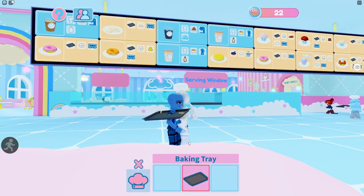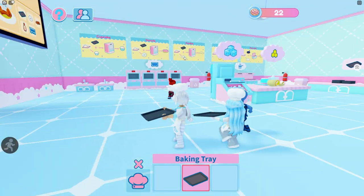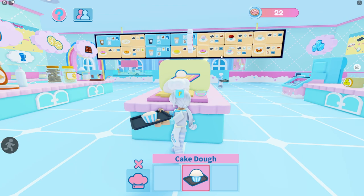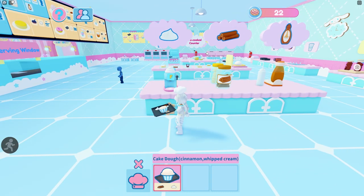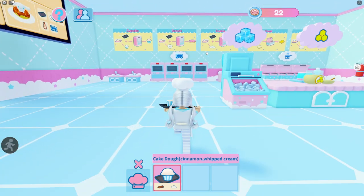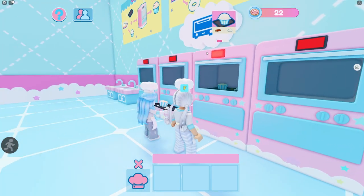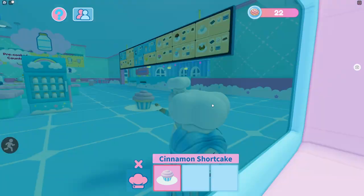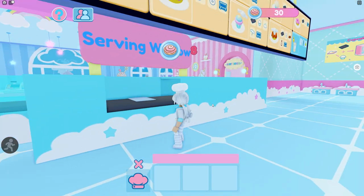Now let's try something a little more complicated. Let's take a muffin from over here, then grab some cinnamon and whipped cream — that stuff is over here. The biggest part of all this is probably going to be memorizing where everything's at. Take it down to the oven and bake it, then just wait for it to finish. If it's not baking, you may have a glitched server. Now we have a cinnamon shortcake — take it to the serving window and get some more coins.